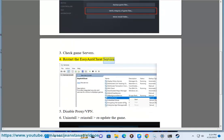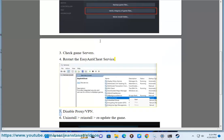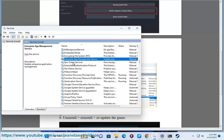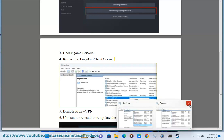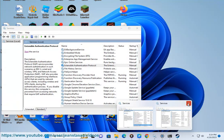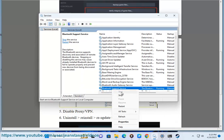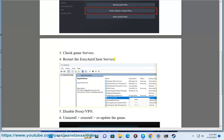Step 4: Restart the Easy Anti-Cheat Service. Step 5: Disable Proxy/VPN.